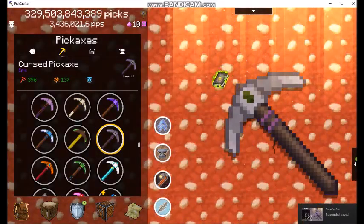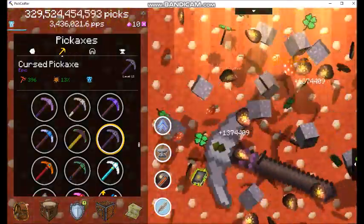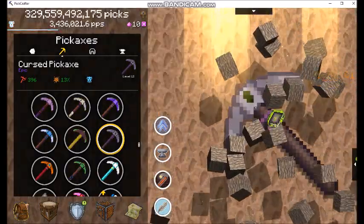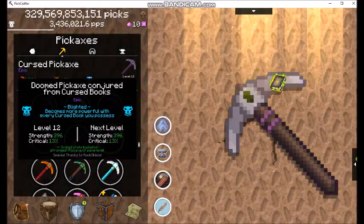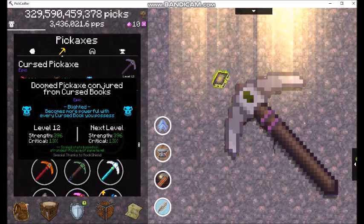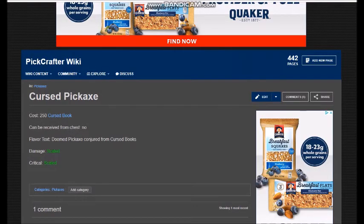The cursed pickaxe! It actually works better depending on how many of those books you have, so if you have a lot of books this thing can be totally epic. It becomes more powerful with every cursed book you have. According to the wiki it costs 250 cursed books, which you get from one of the hidden biomes — it just pops into the store, real convenient, and you just go there and buy it.